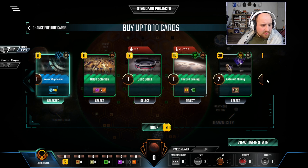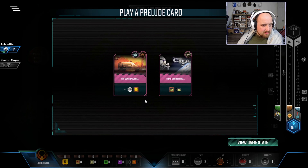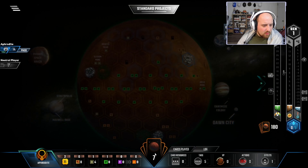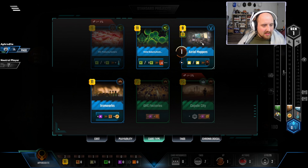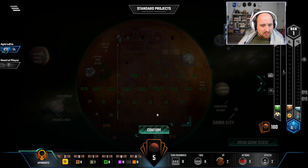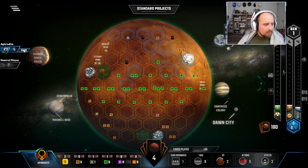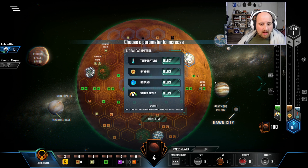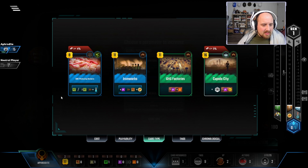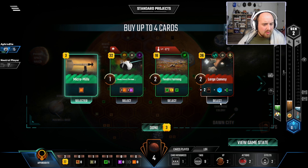We can try to push the oxygen and get some bonus TR. Energy would be nice, but basically everything else is pointless, so let's go for three cards and hope that's meaningful. Aerial Mappers — nice! I can play Venus Way Stations for three titanium, then put floaters on Aerial Mappers for card draw. We might also get cards that synergize with floaters. We'll get Nitrate Producing Bacteria — not a strong engine card but helps us get to 63 TR.